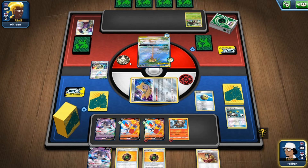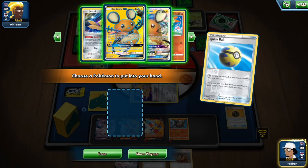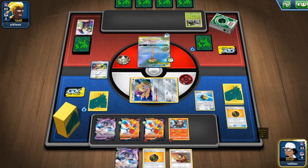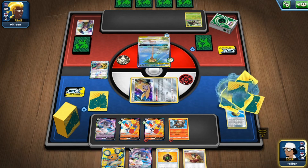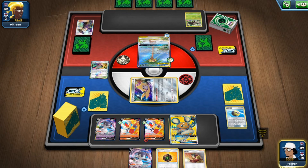Get rid of Giant Bomb, bring in Dedenne, get rid of everything else — just give me a nice reset. I love the setup for this deck — the combo streaks you can do with this are amazing.